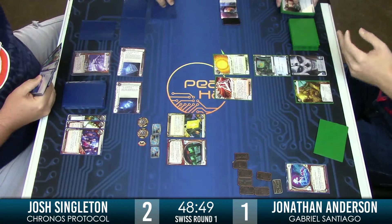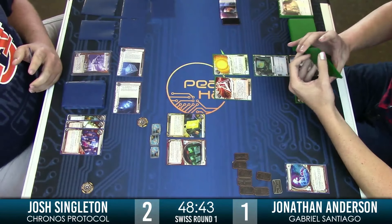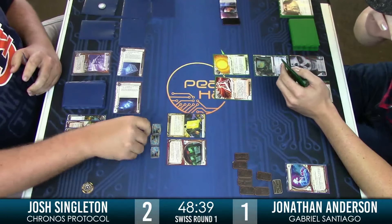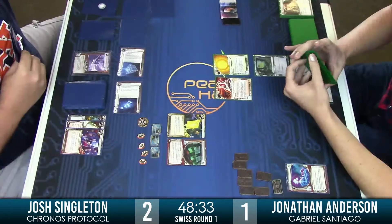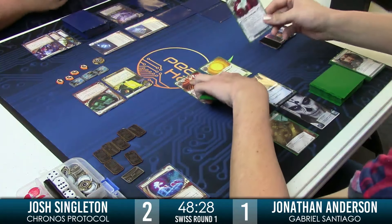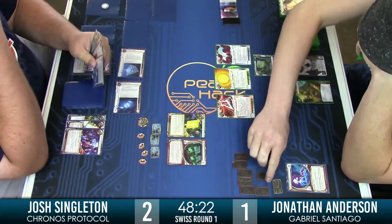There are so many fun, fancy plays on his side. For example, he could utilize Keyhole, take the agenda first to get rid of the Targeted Marketing, and then Siphon. It looks like we have a play on Josh's side: install ice, install card, advance. We know this is the Medical Breakthrough. I think this is a pretty solid scoring window for him.